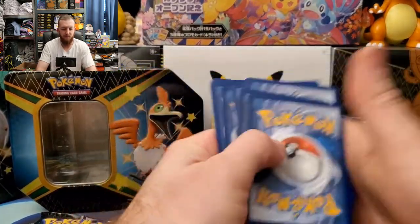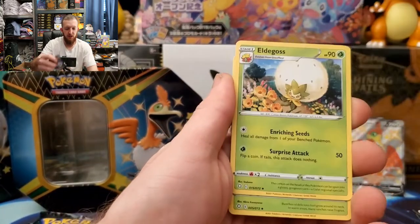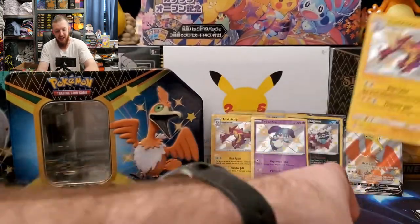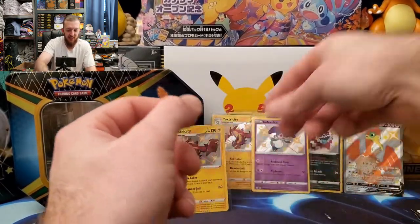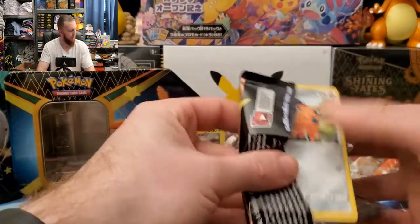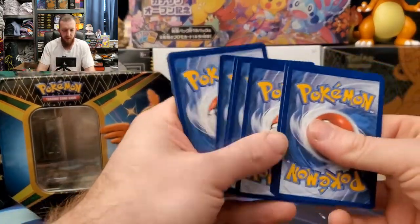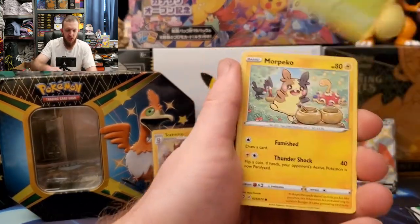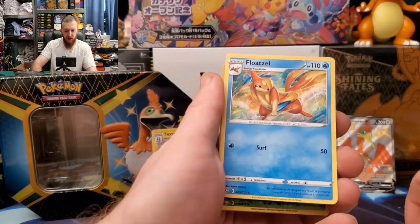Grookey, Eevee, Morpeko, Choodle, Nickit, energy, Eldegoss, Tropius, Ball Guy — there we go, another shiny Toxtricity and Yanmega! I will take two shiny Toxtricities — a very cool Pokemon from Gen 8, very cool concept. Moving to the next pack — Copperajah, Choodle, Yanma, Morpeko, Eevee, energy, Gym Trainer, Thwackey, and an Alolan Floatzel reverse, Eldegoss, and Zarude — nothing out of that one.